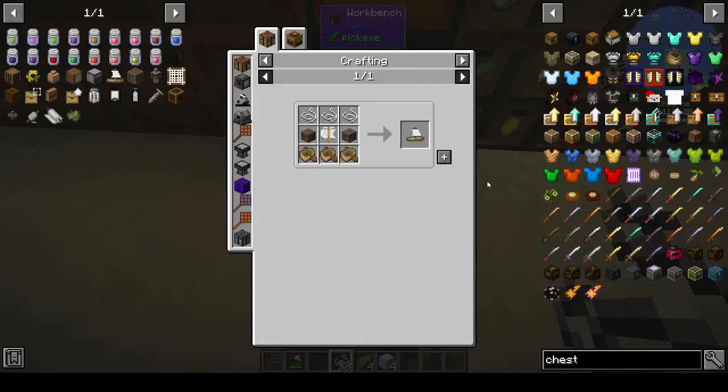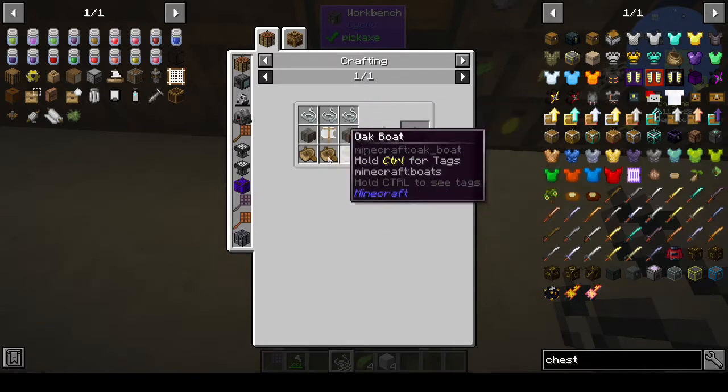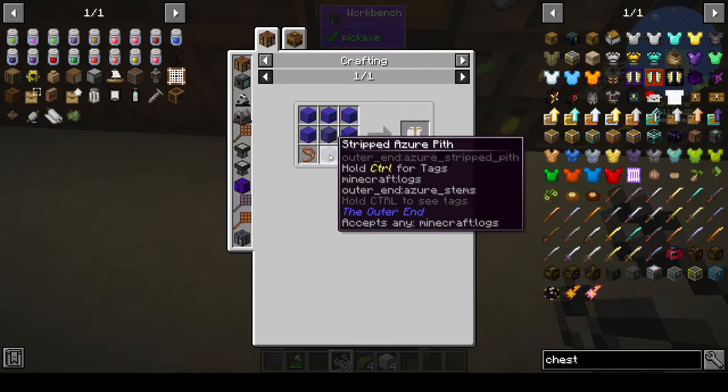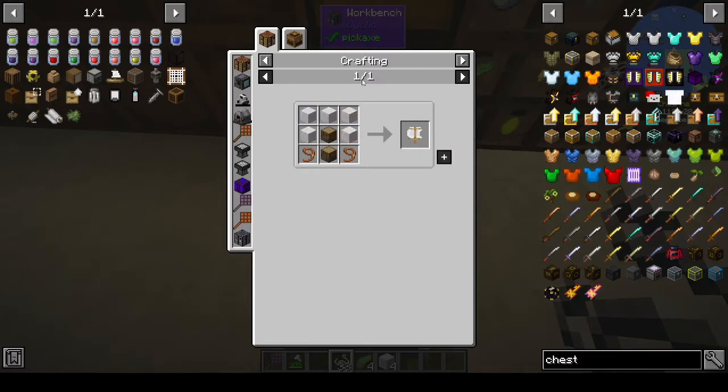Hi, this is Shane, and welcome back to episode 10 of Rustic Waters 2. As you can see from the screen, we're going to go exploring today. We've just had a couple of episodes with a lot of heavy thinking, and I wanted something a bit more lighthearted. To make a boat you need string, a sail which is wool, logs, and two leads.